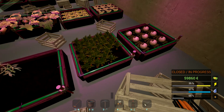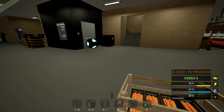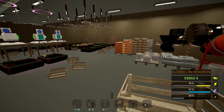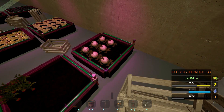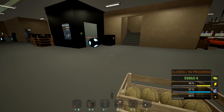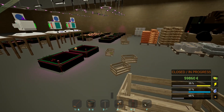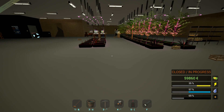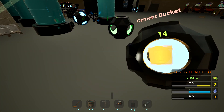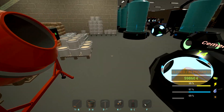Let me throw one row of stuff in here to see where we end up on compost. I threw 10 bags of crushed logs — wood chips — in there. That's one row, so let that cook for a minute. I've been doing this for like two hours between episodes.